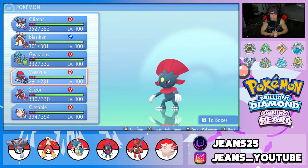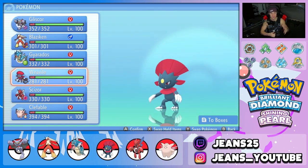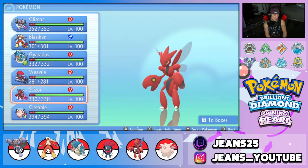Next is Weavile — probably one of the best speed controllers in the game. It has Fake Out for flinches, Icy Wind for speed control, Ice Punch and Night Slash as two heavy-hitting STAB moves, alongside an Expert Belt to hit super hard.